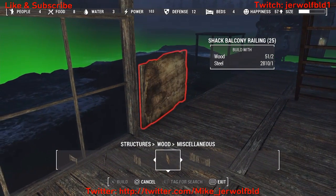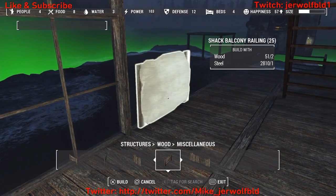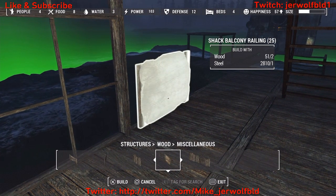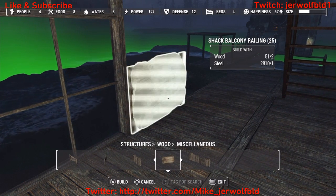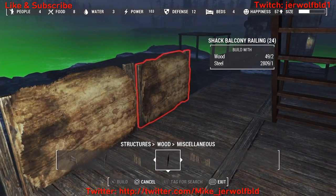Shack balcony railings — you can put those on, or you can put anything you want to make it look like your deck.